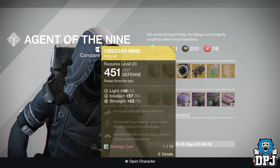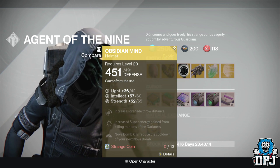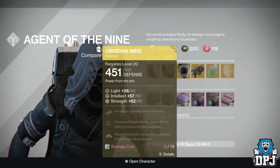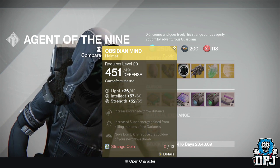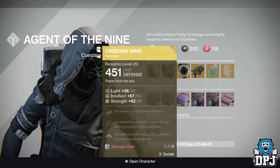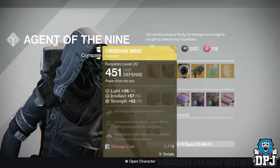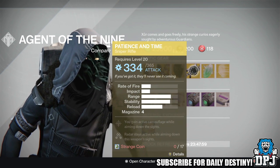For the Warlock we have the Obsidian Mind helmet, also costing 13 strange coins, offering 60 intellect and 55 strength. Mods include increased grenade throw distance, increased super energy gain from killing enemies in the Darkness, and Nova Bomb kills reduce the cooldown of your next Nova Bomb.